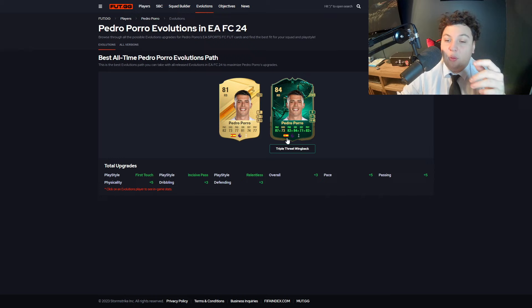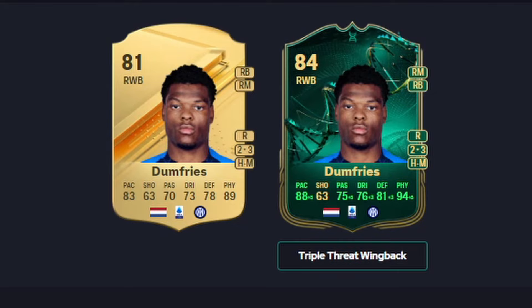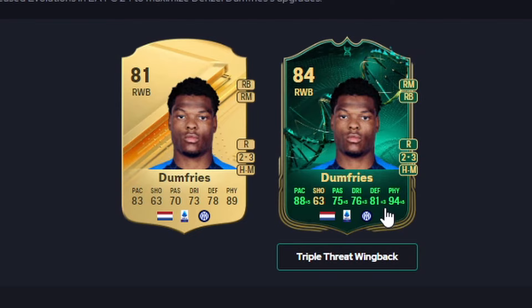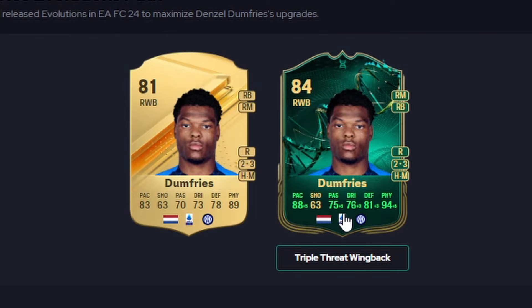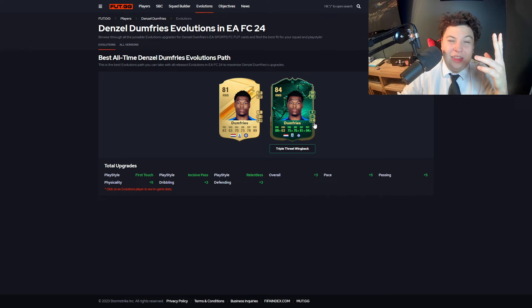Next I've got Dumfries, who might be one of the better options in this, but I only have him this low because the last two picks are insane. 88 pace, 75 passing, 76 dribbling, 81 defending, and 94 physical — absolutely insane. He misses out on the passing and dribbling, which hurts him a bit. Also only two-star skills, which is sometimes just unusable. I need at least three-star skills — I prefer four and above.